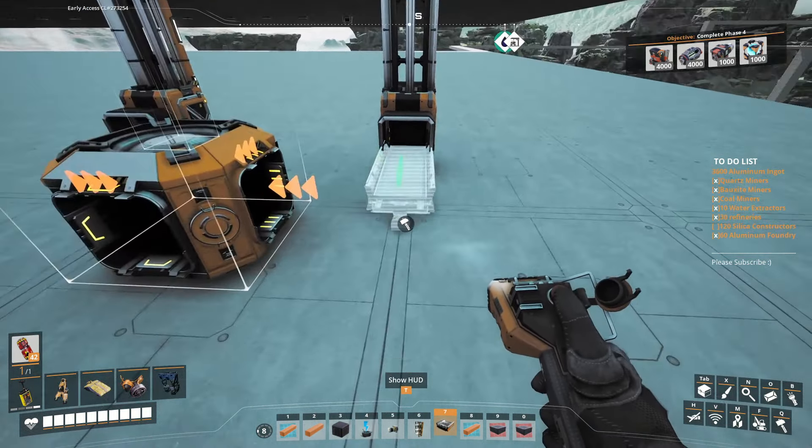With your mark 5 conveyor belt — you can make right angles if you want, you don't have to, I always try to keep it nice and neat — you're going to grab the floor hole one more time and feed it into the splitter here, making sure the output is facing the right way. Then we grab it one more time, spin it around, and that's a straight line right into there. That'll be all of your aluminum scrap fed to the aluminum ingot lines. You just go ahead and do that all the way down.